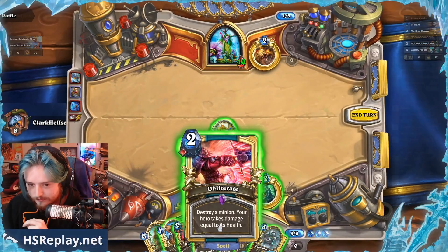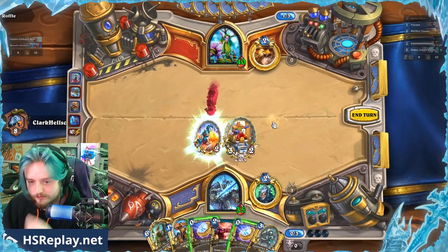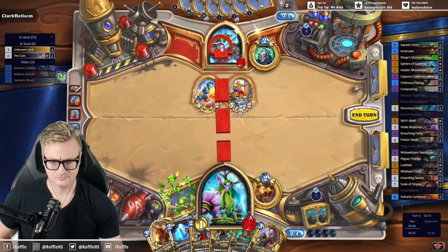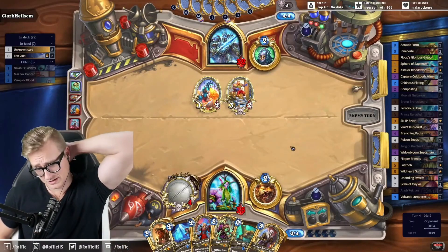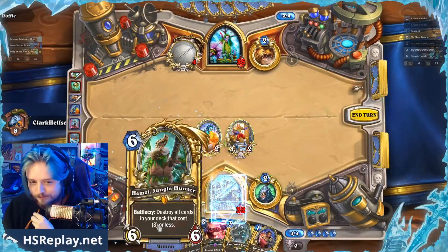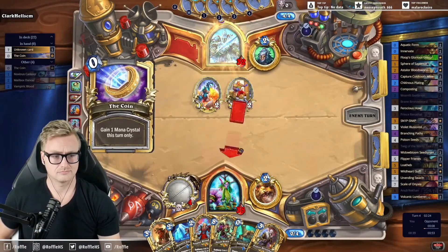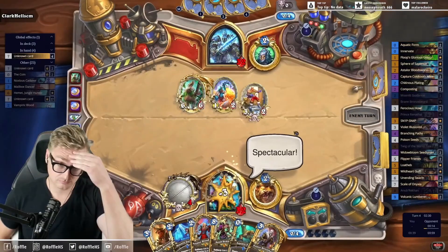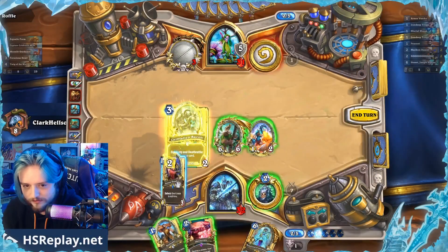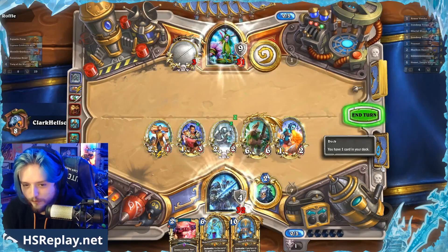We've got the other combo now. Next turn we do it. Go here next turn and then just chop that down — that gives us an effective innervate. He's probably wondering what we're doing. What just happened? But there's the Bone Lord immediately. I mean, he has to have an idea of what this is, right?